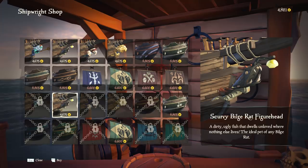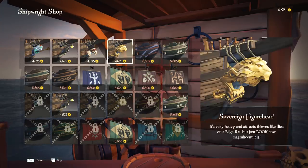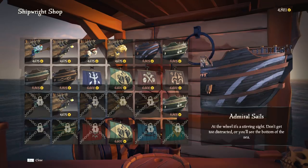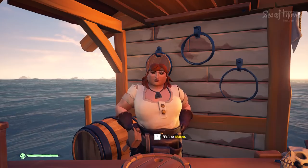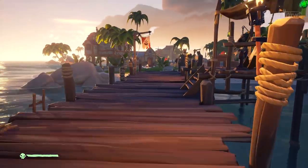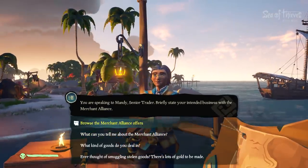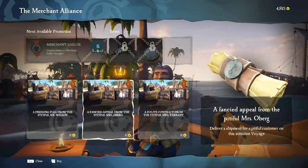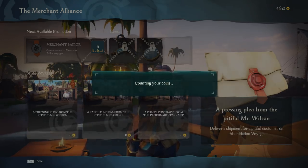Scurvy Bilge Rat figurehead. I like the Ceremonial Admiral. The hull. Yeah, the Admiral hull looks really cool. Ooh, fancy! I like that one. Royal Sovereign also looks really good. Nitz would enjoy it. Merchant Alliance offers. I don't even have — I think I've got a quarter of one level just from sailing. So I'm gonna pick up two missions from them. You can get infinite crates, but you have to go to your ship and vote on it.